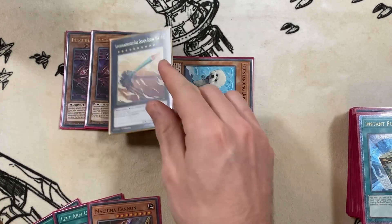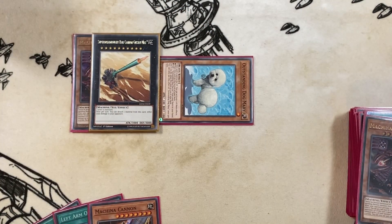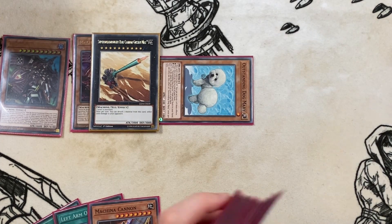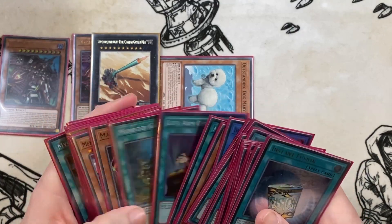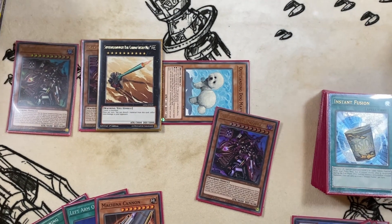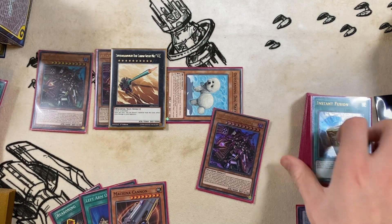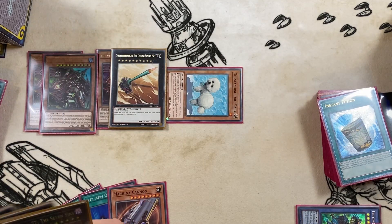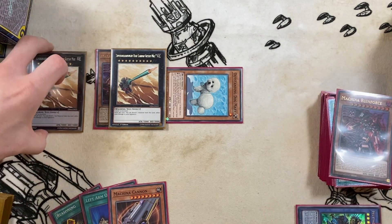You overlay the two Ruin Forces into Gustav Max and burn for 2000. Then summon another Ruin Force by banishing two more level 12s, and overlay for a second Gustav Max, detaching to burn for another 2000. Your opponent is now taking 4000 damage. Then link two with Mary and Gustav for Akashic Magician — Mary goes to the bottom of the deck so you don't deck out, and Akashic returns the Gustav Max to the extra deck.